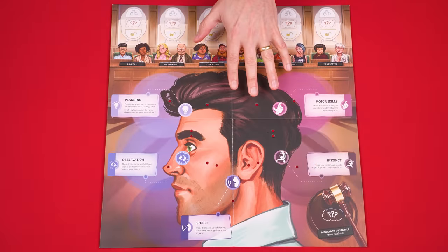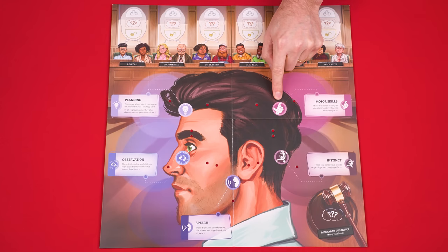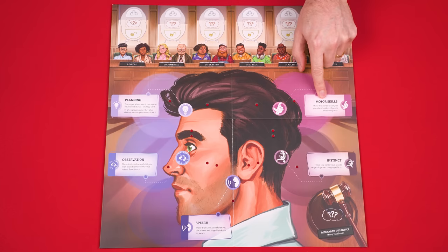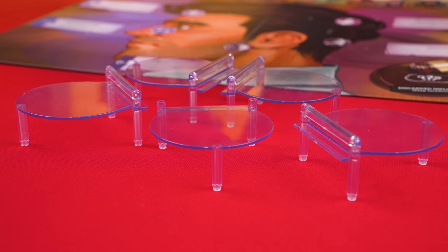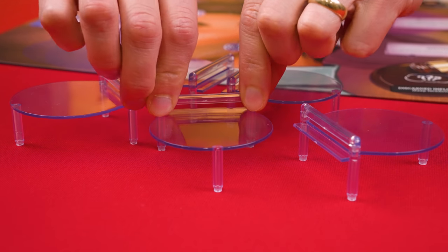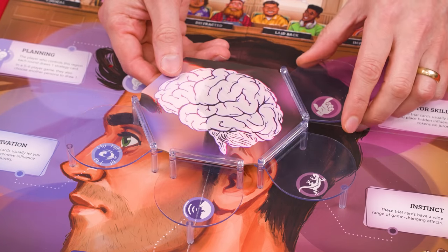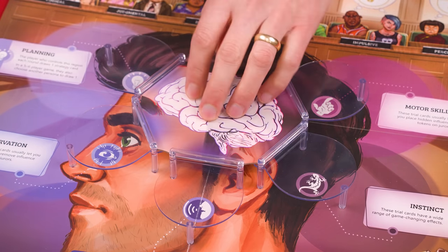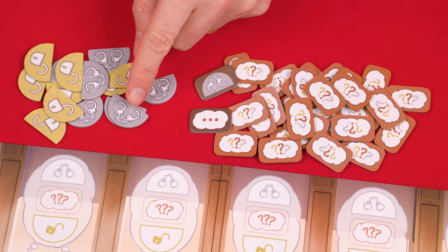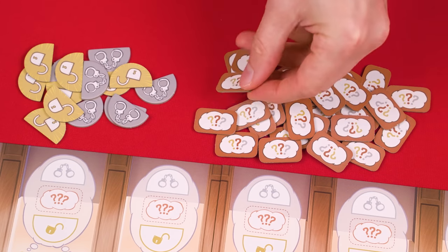To set up, put the game board in the center of the play area, and this shows a picture of Guy Johnson's head. Guy is the guy on trial for robbery, and each of these icons represents a region that makes up an aspect of his personality: his motor skills, instincts, his speech, observation, and planning. Now find these five region platforms and attach a plastic railing to the top of each of them. Then set the platforms into the holes of the board like this, and each of these have a ledge on the back of them so that they can hold up this mine board, securing it in place once all of them have been installed. By the board, put these double-sided innocent and guilty tokens, then find these influence tokens, ensuring that they're thoroughly mixed face down, with this side face up.